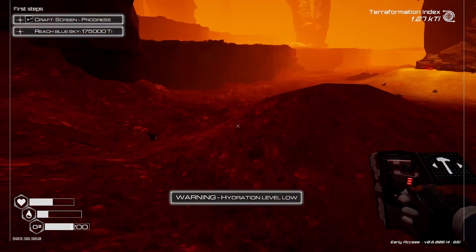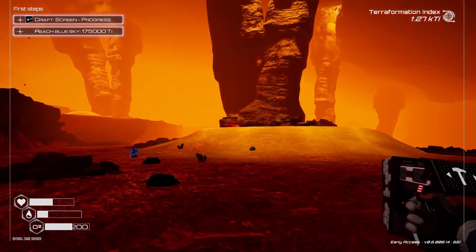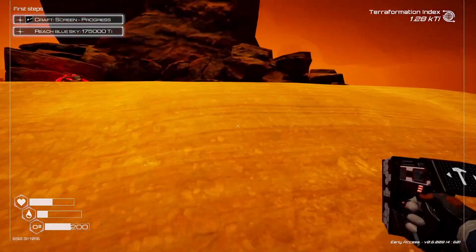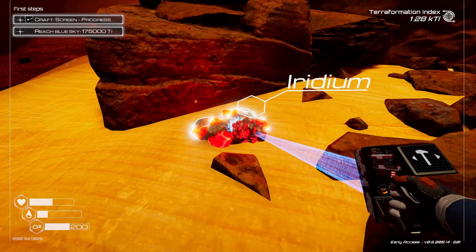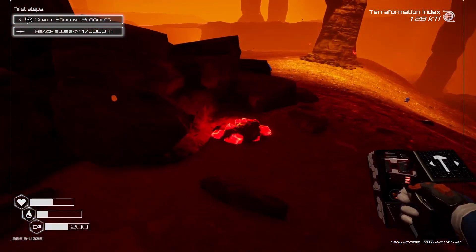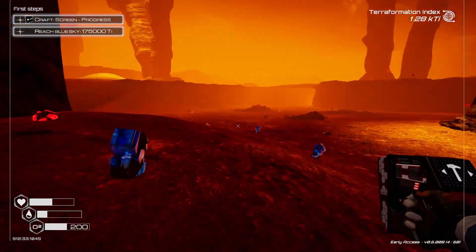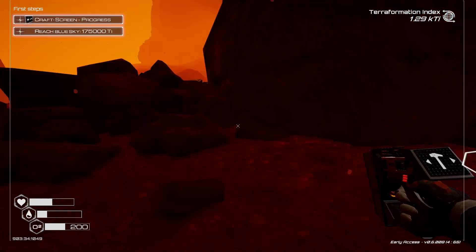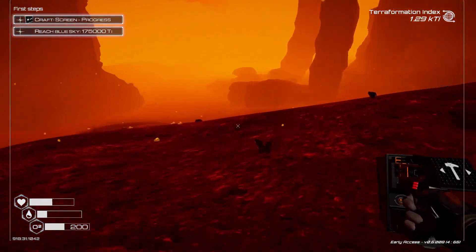Iron — wait, what's that? Oh, it's just iron. Iridium! Nice — there's iridium in this cave. I'm thinking that we — I'm thinking I made my base in a good spot. My oxygen is not super high, so let's head back. Is this sulfur or something? Oh, ice — that's a different color of ice, some yellow ice. You're not supposed to eat yellow snow.